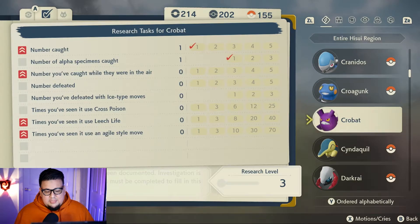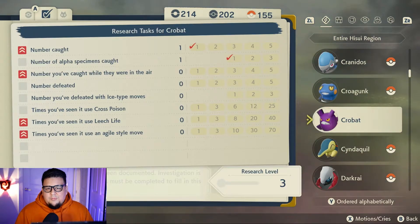Looking at this and breaking it down, the fastest way to get Crobat to research level 10 looks like it's going to be using Leech Life, because that's going to give me two points, and using an agile style move, because that's going to give me two points as well. And if I'm lucky, I can use an agile style Leech Life and that'll complete two research tasks at the same time. So we're going to take Crobat into battle, use Leech Life in agile style, and complete those tasks.